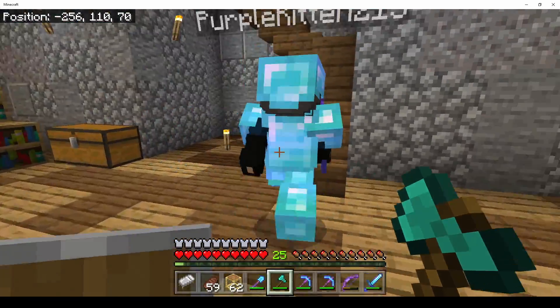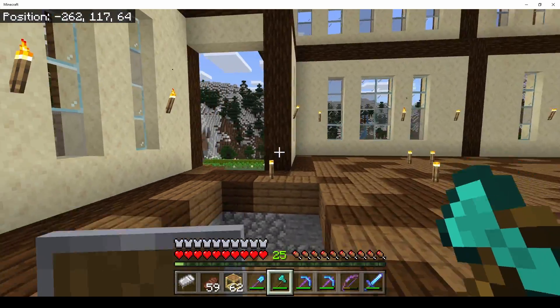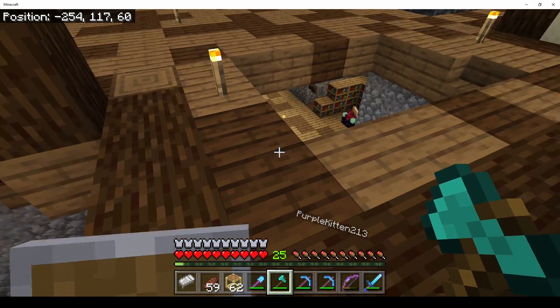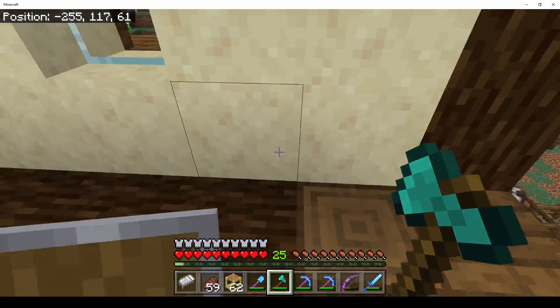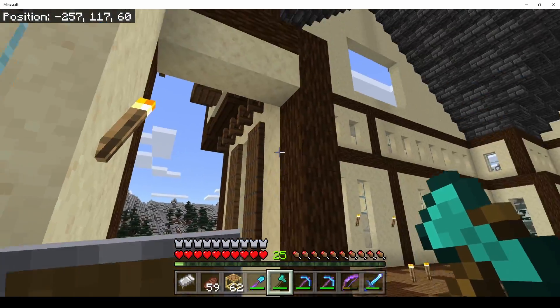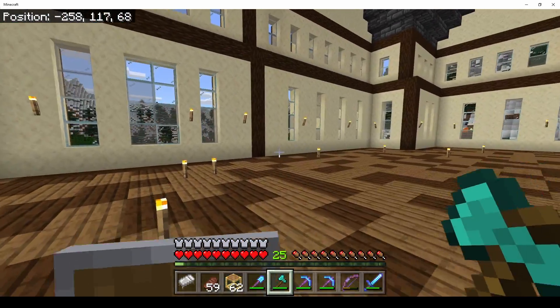This is basically the basement, and that'll be the service door, and that'll be the front door - although I might have to rethink that because it goes right into this stairwell. I might have to come up with a solution - maybe knock some of this out and run it over that way or something. Still a work in progress.